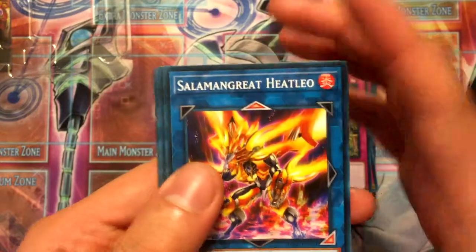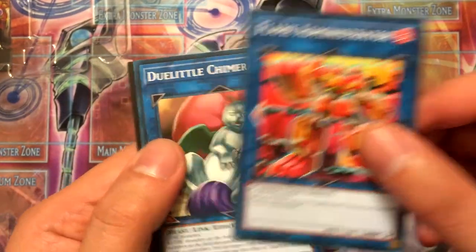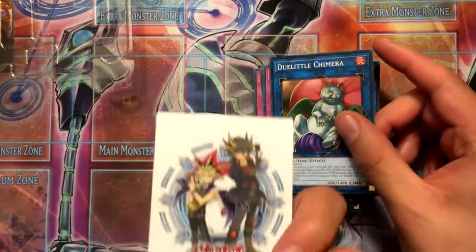For our link monsters we have the original art Heat Leo, Flame Administrator, Duelittle Chimera, and an ad for Duel Links.